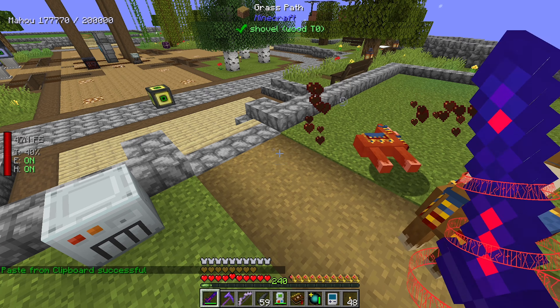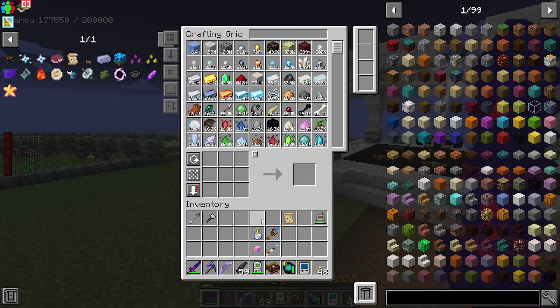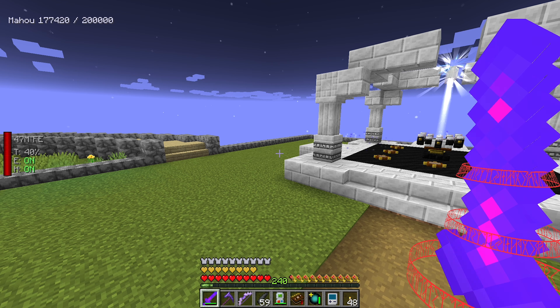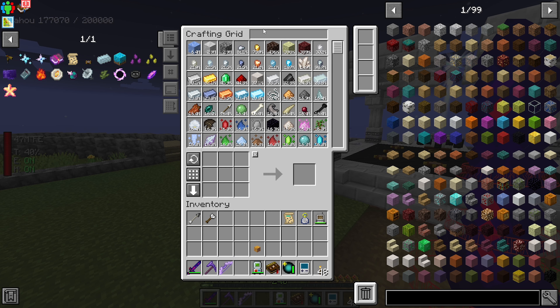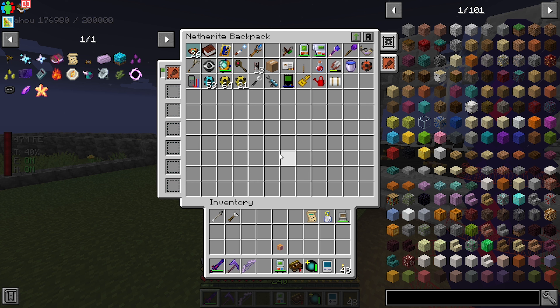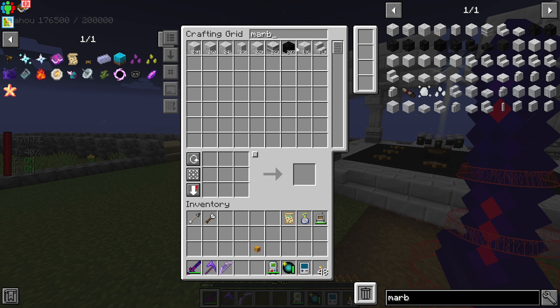Excuse me sir, please just go away. We can go ahead and put this stuff in my backpack. The withered ribs can go away for now - we'll deal with that at the end of the episode and try to breed those guys again. With the copy and paste gadget here, we need a bunch of stuff - we need marble and a bunch of sooty marble for sure.